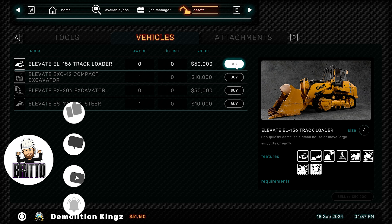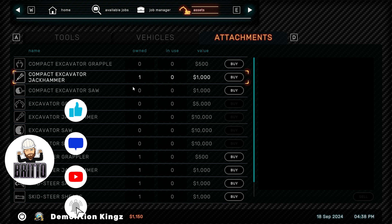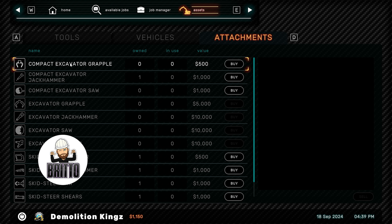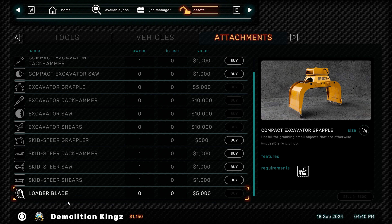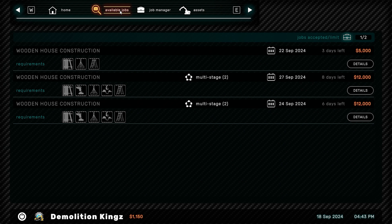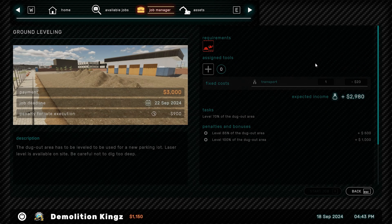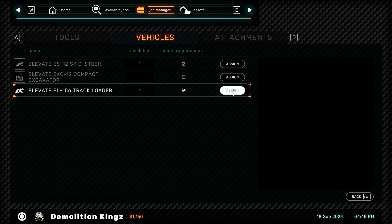Let's buy the track loader. Boom. Bit of lag when it comes in. Attachments - we've got compact excavator, compact excavator, skid steer. Loader blade - that's for the big one, like a bulldozer blade. That's probably what we should use. Right, let's bring in our track loader.